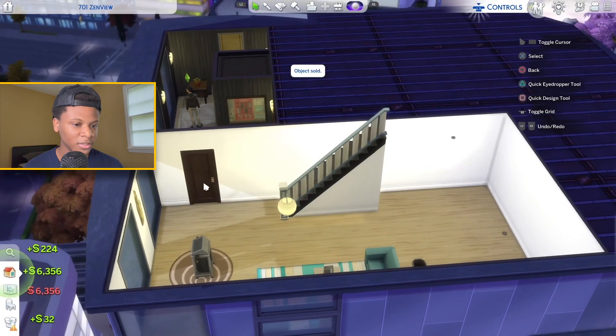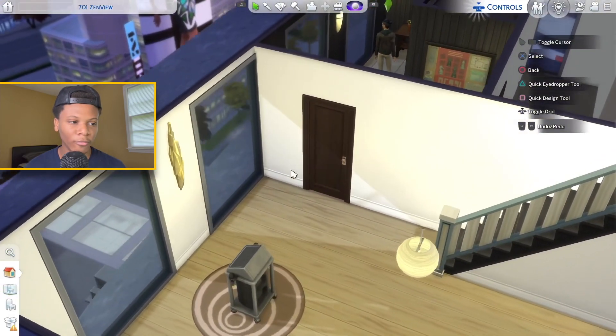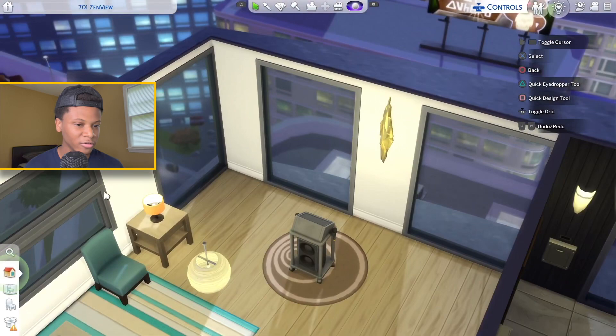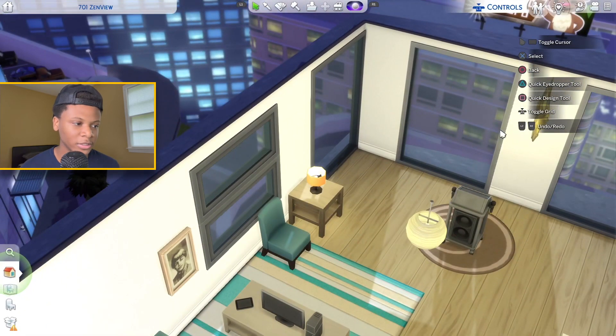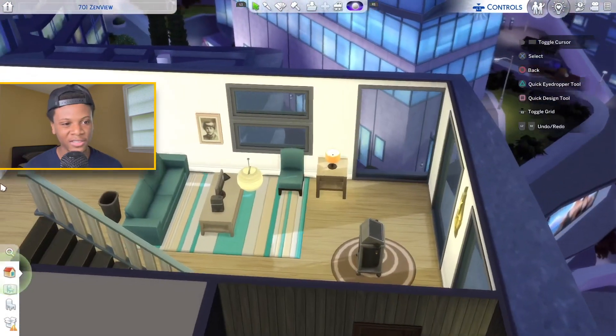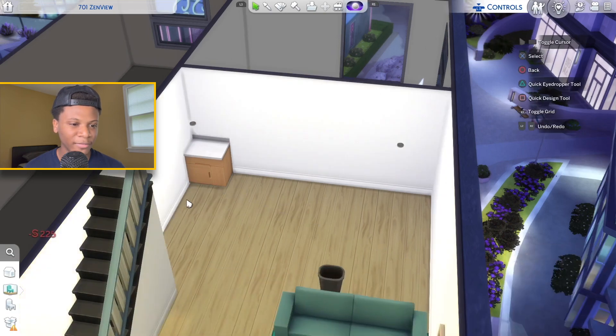I'm gonna remove all this ugly stuff. I hate the fact that in apartments in the Sims you cannot remove doors or windows, because I definitely want to put more windows and wrap them all the way around to make this look like a modern style high-rise apartment. But you can't change the doors or the windows, so yeah, that sucks. Back to the kitchen design.